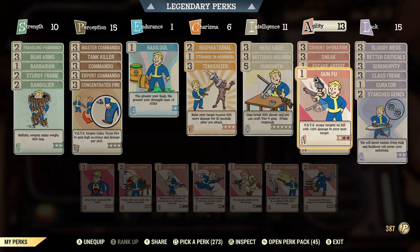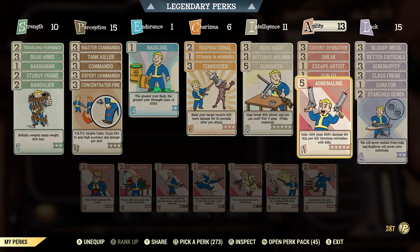Gun Fu swaps targets on kill and adds 10% more damage to your next target — at level 3 it stacks to 10, 20, and 30%. I only have level 1 since I mostly focus bosses rather than ads. Adrenaline gives up to 60% bonus damage for 30 seconds per kill, refreshing with each kill. So if I'm fighting Earl and kill six wendigos, I gain 60% damage; killing another wendigo refreshes that timer. Highly recommend Adrenaline for this build.